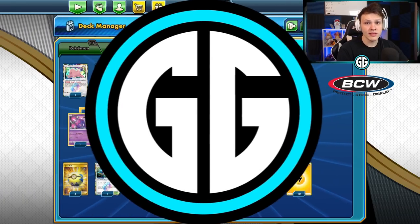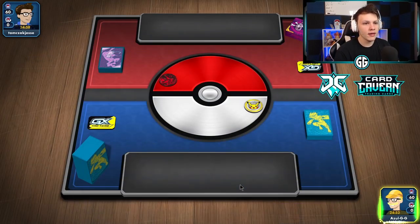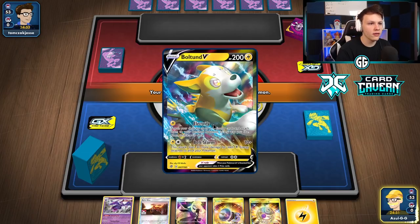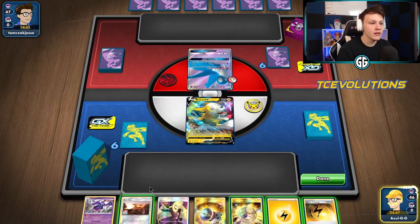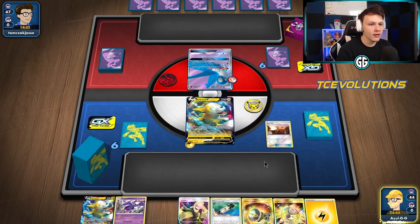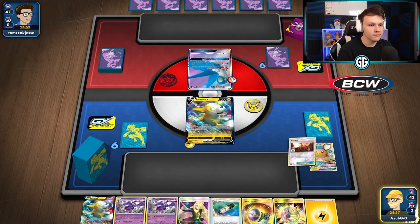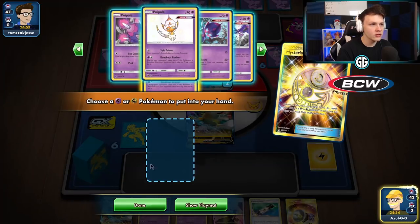Let's get into some games. We won the coin flip here in this first one and will go first. Just looking for as many Poipoles as possible on this first turn. We got one for sure; maybe the Acro Bike finds us another, and then maybe even Electrify on turn two. We'll see what our opponent's playing. Got a Speed Energy here first, gonna go ahead and Acro Bike.